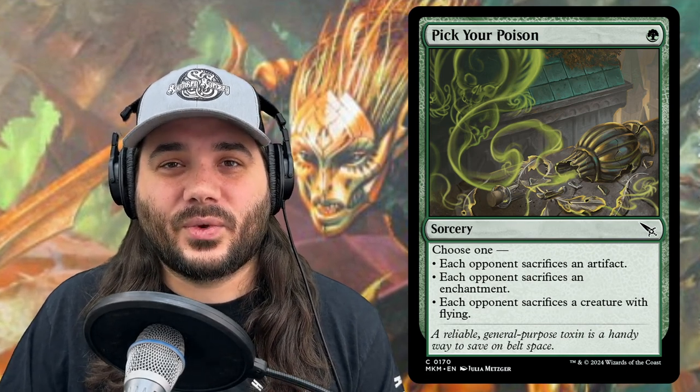Next, we have a new card from Murders at Karlov Manor — Pick Your Poison, costing 1 green. Choose one: each opponent sacrifices an artifact, each opponent sacrifices an enchantment, or each opponent sacrifices a creature with flying. We have no flyers, so this is a way to get rid of flyers causing us issues, or force opponents to sacrifice a problematic artifact or enchantment.